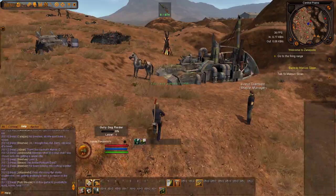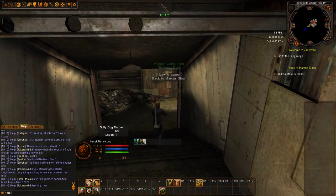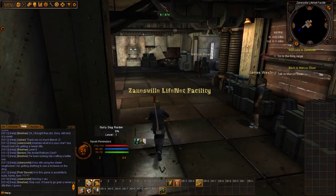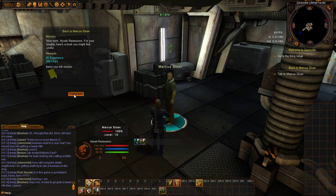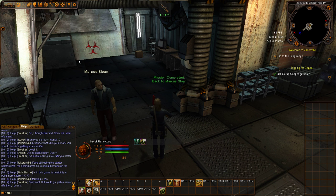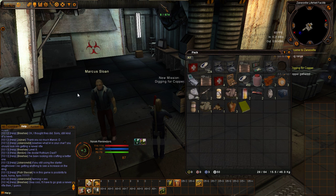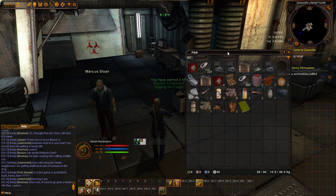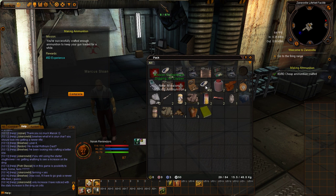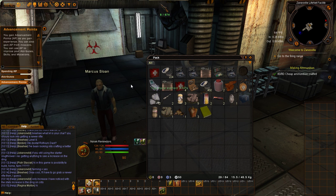This is basically the same mission as you did in Boneclaw, and you can do them in each one of them, which actually gives you quite a bit of experience for so little. But in this situation I'm not going to do all that - we're just doing that for Zanesville. He's going to give me all the same missions, tell me to get copper and so on, but I already have scrap copper gathered so that completes that mission. Just want to make sure you have that extra copper when you come here. Notice how it also completed the second part for cheap ammo because I already had cheap ammunition from crafting earlier.